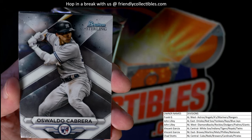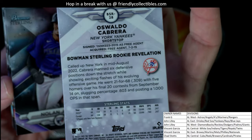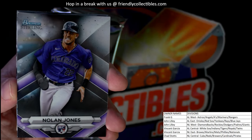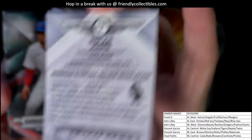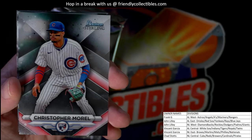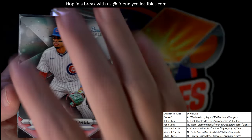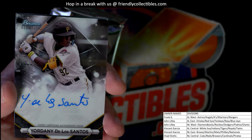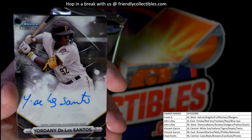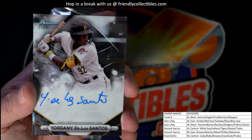There's a Cabrera rookie card for the Yankees going out to John L with the AL East. A Nolan Jones rookie card, Colorado Rockies, going out to John L as well. A Christopher Morrell rookie, National League Central, Chad S coming out to you — Christopher Morrell for the Cubbies. And then we have a Yordani de los Santos for the Pirates — Chad S strikes again, another auto for Chad S. That National League Central division is paying dividends right now.